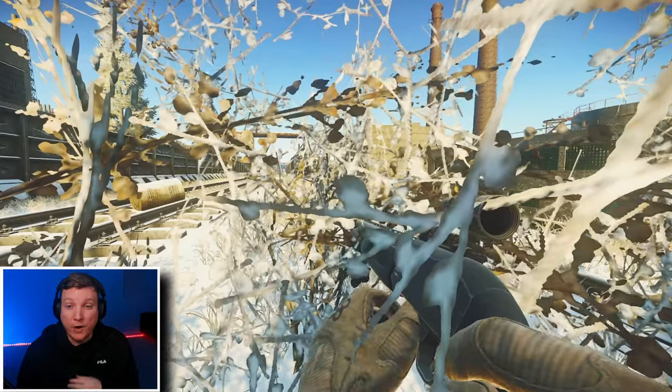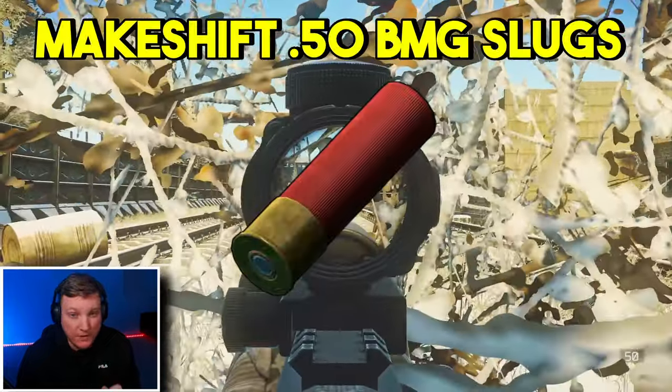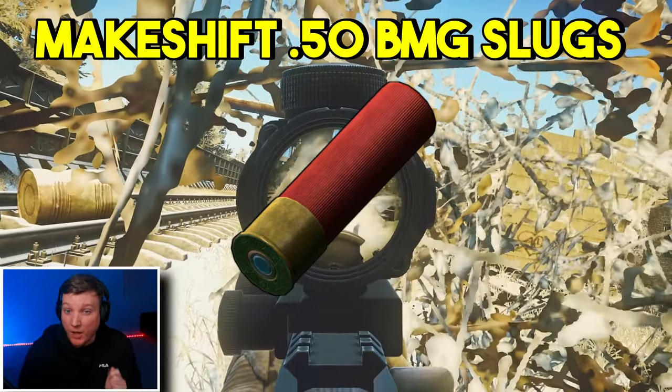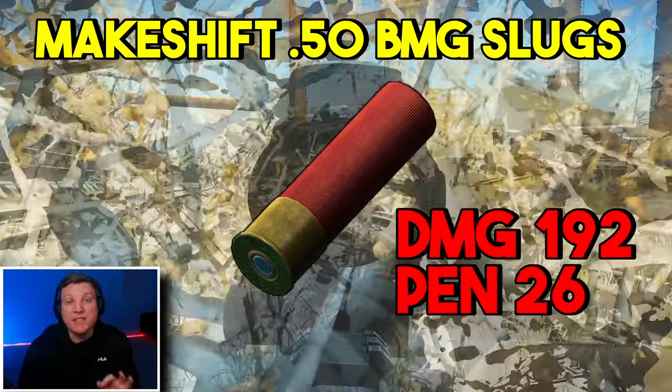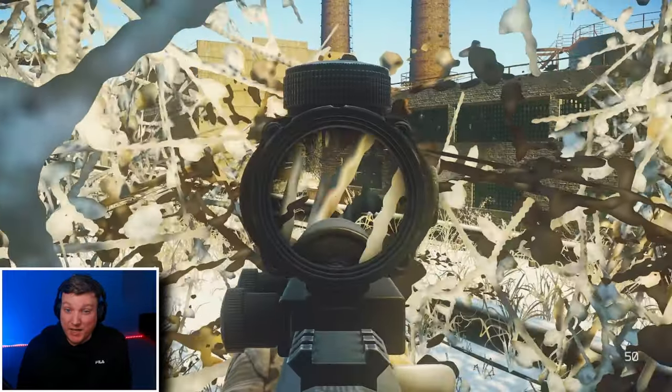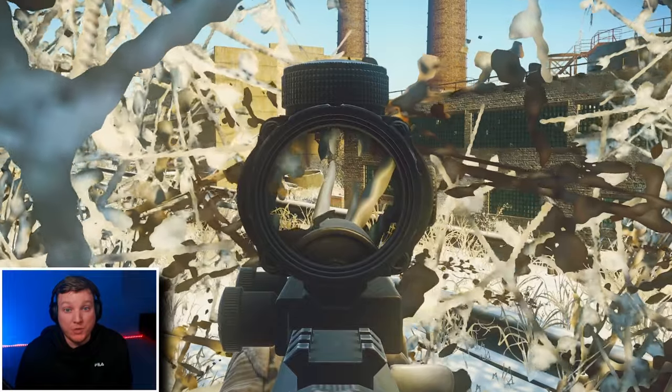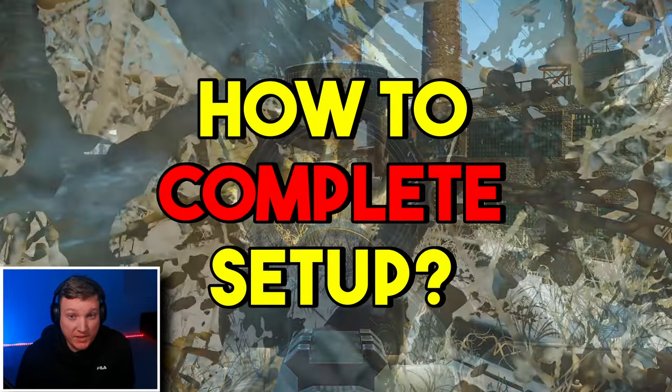As for ammo, AP slugs are king — if you've got those, use them. For everybody else, use the makeshift 50 caliber BMG slugs. These slugs are absolutely disgusting because they have 192 damage with 26 penetration. The biggest downside is that this slug is a tracer, so make sure you're landing your shots before you give your position away.